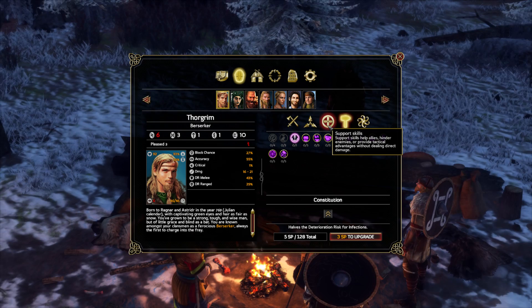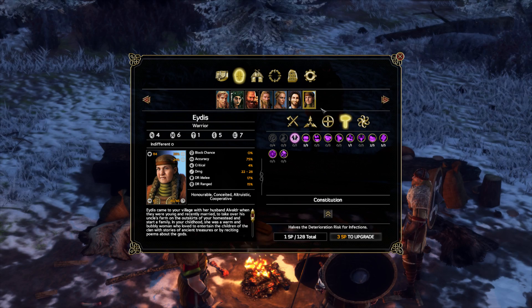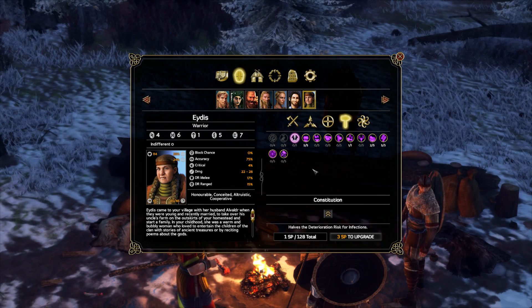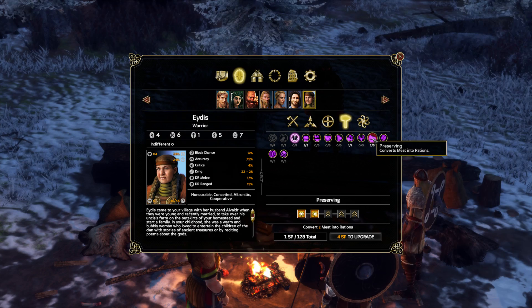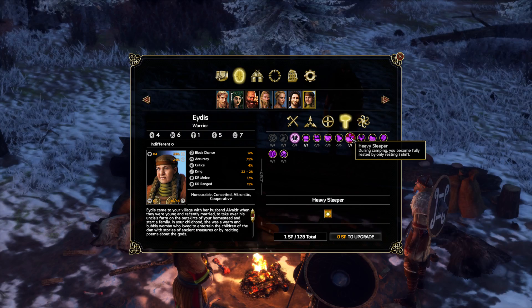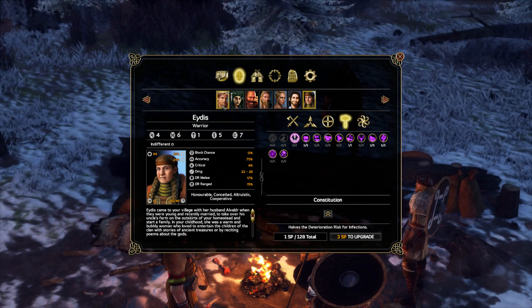I would pick Heavy Sleeper for everyone except maybe a herdsman you know you'll never take into battle. For example, Adis — I've decided to make her a camp-follower type: she does cooking, all the repairing, and preserving. You can still give her the Heavy Sleeper perk to make her more efficient, but it matters less for her since she's not going to fight anyway.